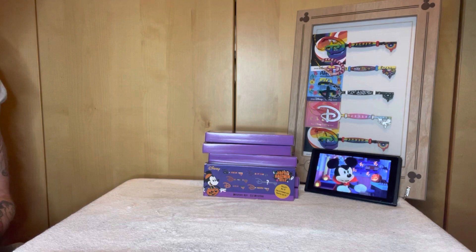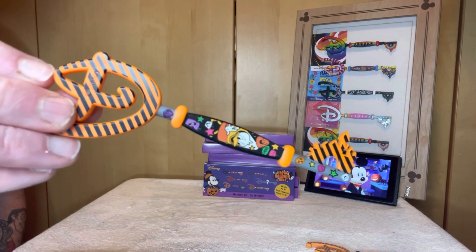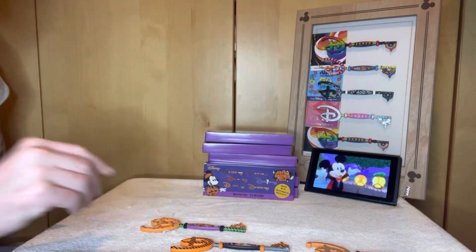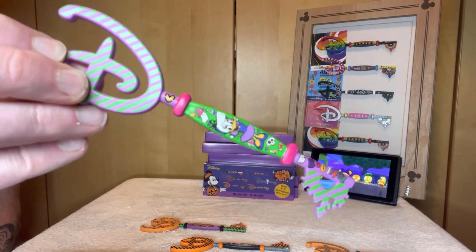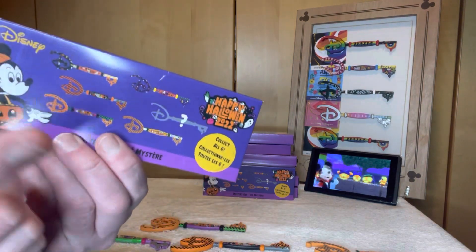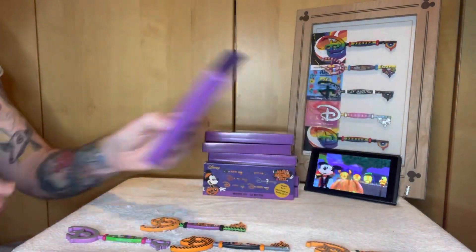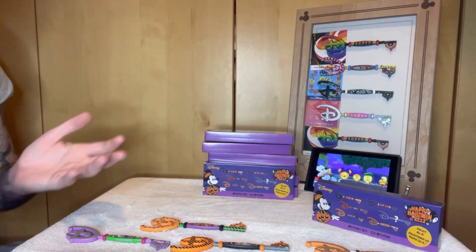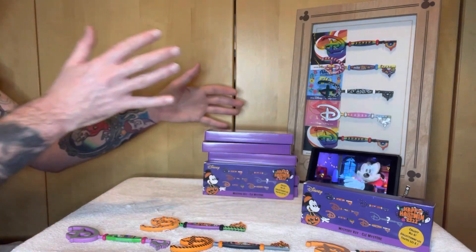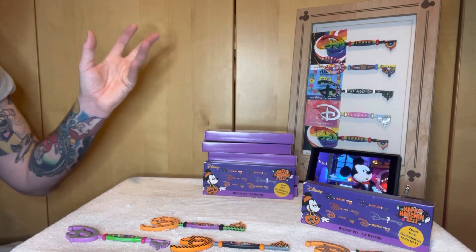With this collection so far, we have got the Chip and Dale key, Donald Duck, Goofy, and recently through a trade I got Daisy — which is the chaser key for this collection. So all I've got left to get is the Mickey key and the Minnie key. Within the set, they're surely the most common keys, so let's see — I've got eight boxes to unbox, all I need is two keys. Come on, let's go for a full set!